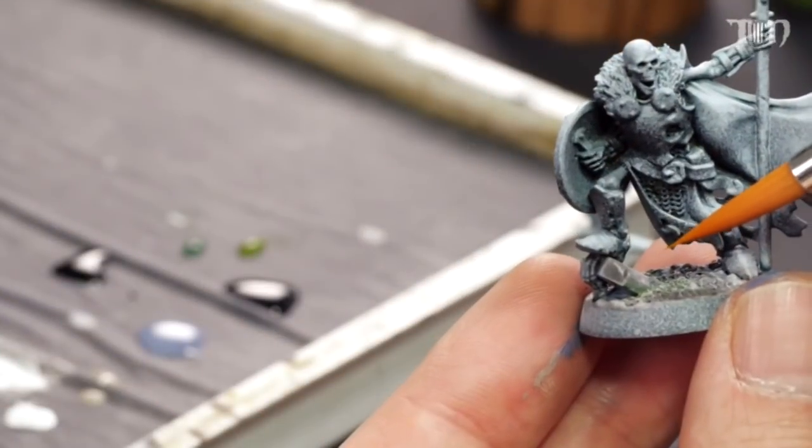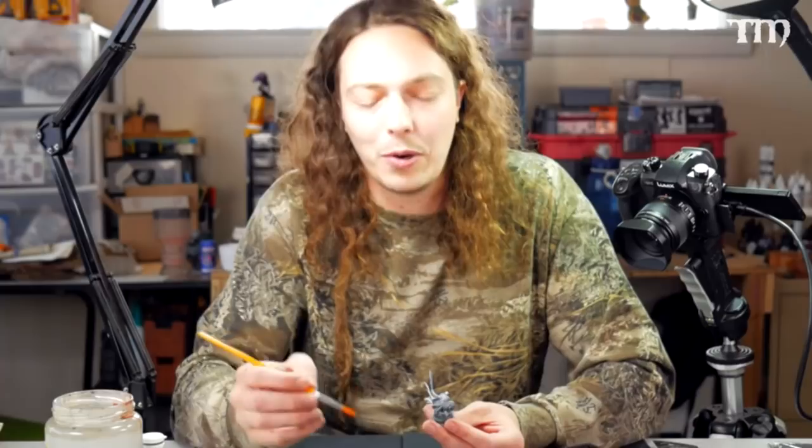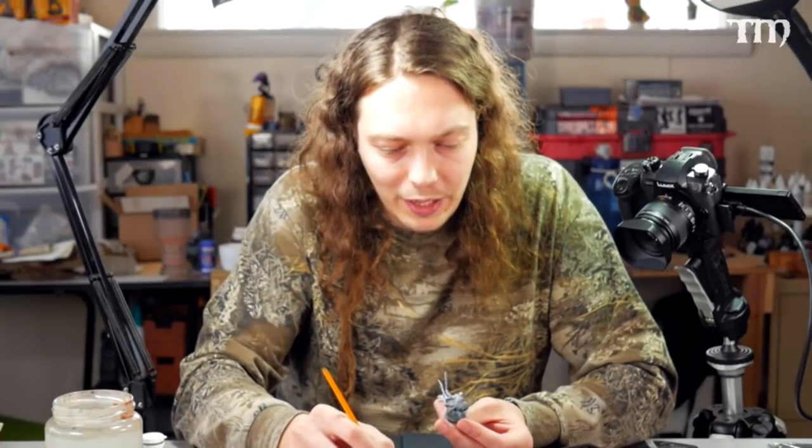It's seven models in the set. They're great-looking models, and Sam did four different videos showing off techniques on how to get them painted — from the glowing eyes to the metallics to all that other stuff, even fancy shenanigans on the bases. The plan always was that once he was done painting up all seven of these skeletons, we're going to give them away. And so that time is now.